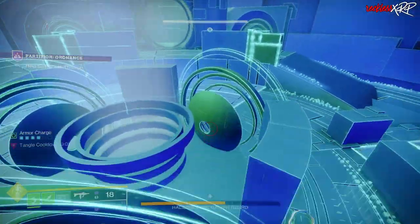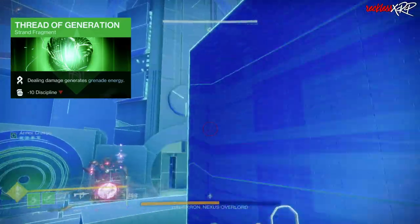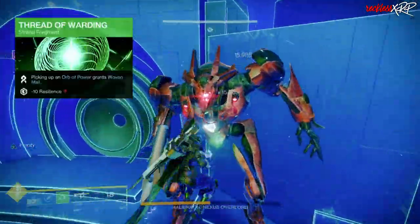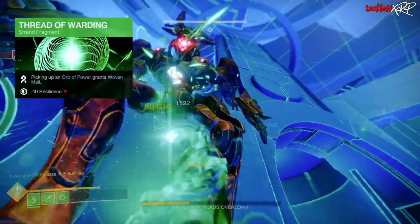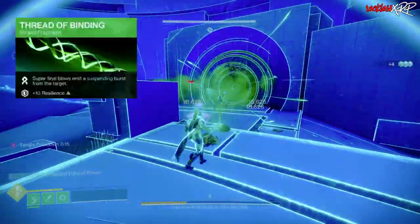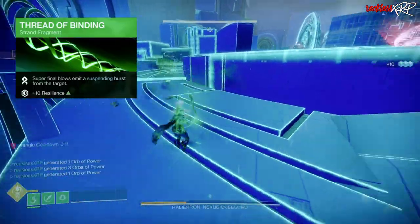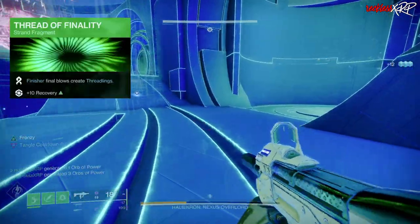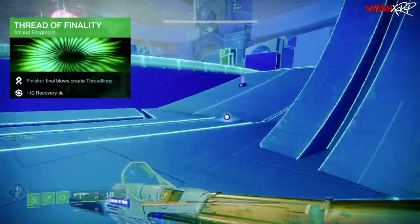As for our fragments, we are using Thread of Generation, which makes dealing damage generate grenade energy — but gives a negative 10 to discipline. We are using Thread of Warding, which makes picking up an orb of power grant Woven Mail, essentially a shield — but gives negative 10 resilience. We are using Thread of Binding, where super final blows emit a suspending burst from the target, giving plus 10 resilience. And Thread of Finality, where finisher final blows create threadlings, giving plus 10 recovery.